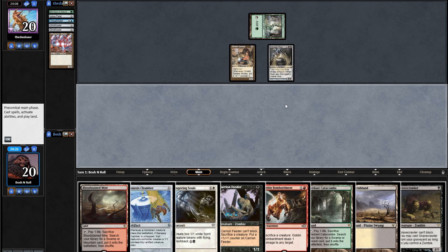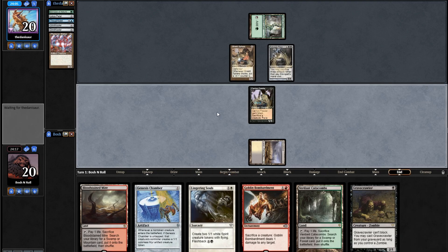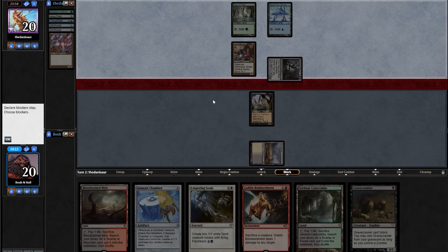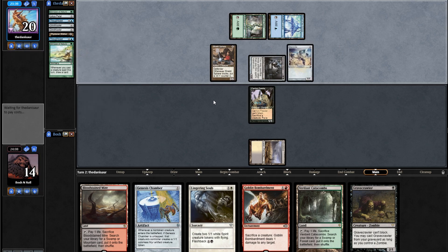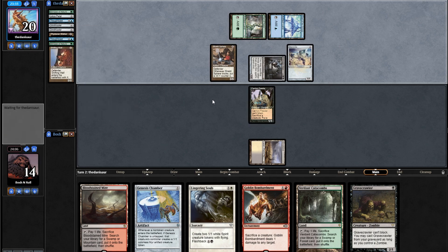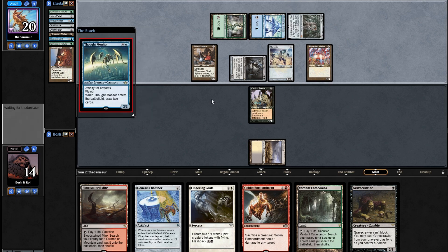Genesis Chamber is a complete nightmare in this matchup — they get a 1/1 Myr every time they cast a non-token creature. I'm going to lead on Carrion Feeder. I'm under heavy assault from this Salvage Titan. I'll take 6 here. If they're just going to attack me for 6 a couple times, this is a game I can win. If they have more stuff, it's not. They cast another Glimpse of Nature — and I certainly prefer they have a second Glimpse before I play my Genesis Chamber. Then Mox Opal, Cloud Monitor — and we're dead now.